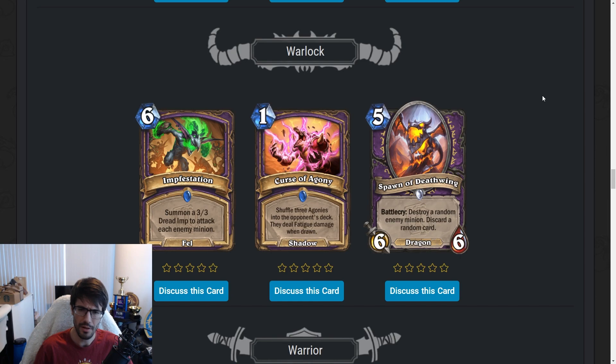Spawn of Deathwing — five mana 6/6 Dragon. Battlecry: destroy a random enemy minion. Also, discard a random card. Five mana 6/6, destroy a random enemy minion. That's absolutely nuts. Discard a random card — not great, but the body and the effect are both insane. Is it good enough to play now? No, absolutely not. We're playing two-mana Flesh Giants. Cool card — post-rotation, maybe. Right now, absolutely not.